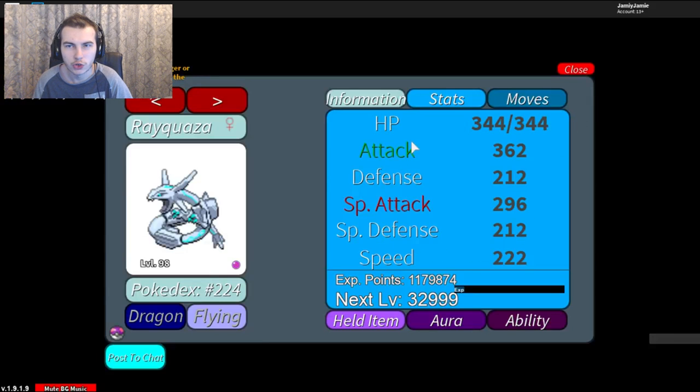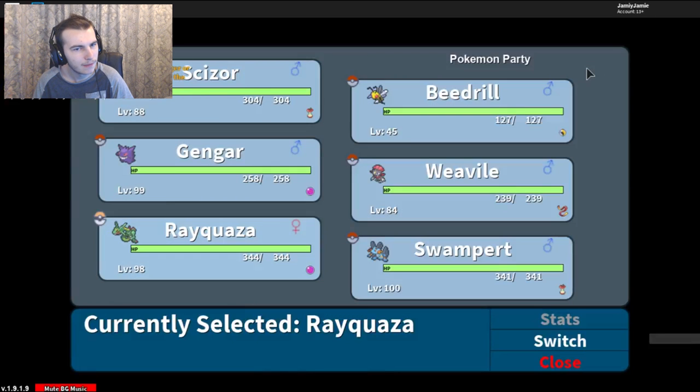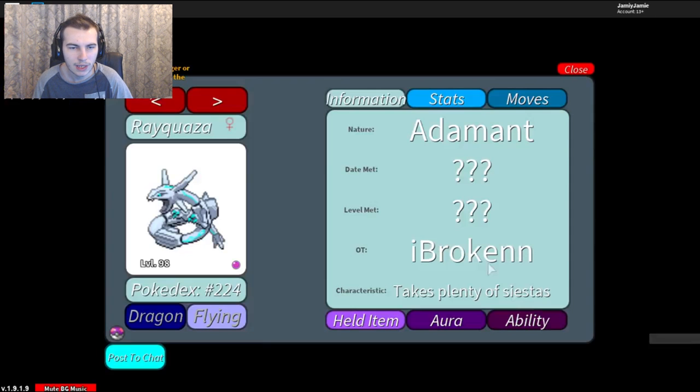I'm going with Dragon Dance because we only have 100 base speed, and I've got an Adamant nature. Jolly could also work — if you really wanted to, you could run Jolly or Naive and instead of Dragon Dance you could run Dragon Ascent, Dragon Claw, Extreme Speed, and Earthquake. V-Create is also another move Rayquaza gets, but not in Project Pokemon unfortunately.